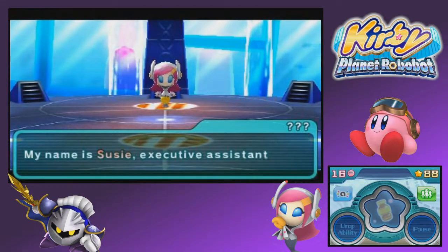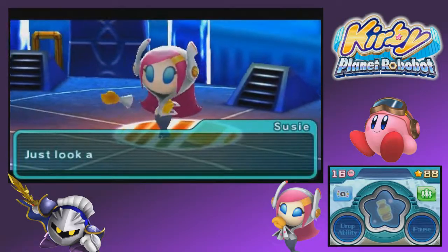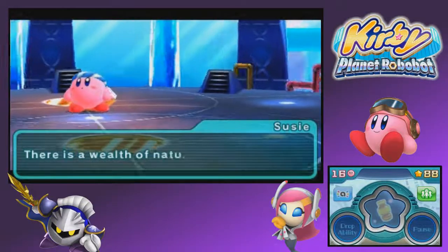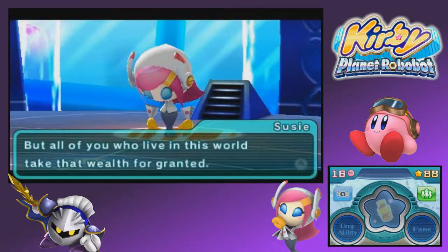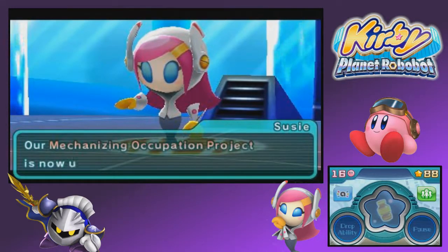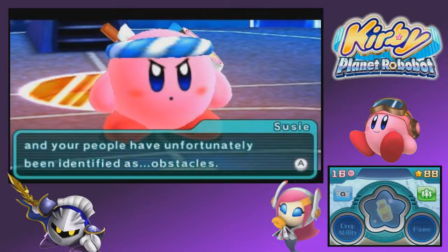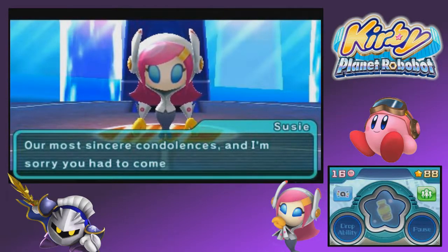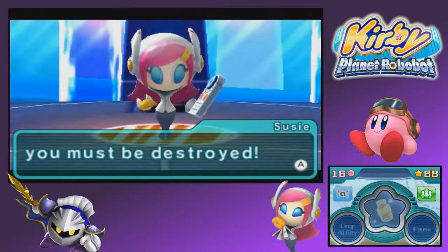Excuse my manners, let me introduce myself. My name is Susie, executive assistant of Haltmann Works Company. Pleased to make your acquaintance. Just look at this planet — clean air, fresh water. There is a wealth of natural resources to be found here. But all of you who live in this world take that wealth for granted. Regrettable. But at any rate, our mechanizing occupation project is now underway, and your people have unfortunately been identified as obstacles. Our most sincere condolences — and I am sorry you had to come all this way, but I'm afraid you must be destroyed. Oh crap, she's sick.